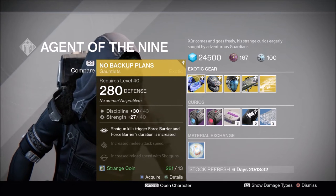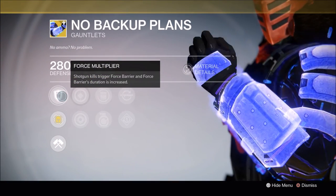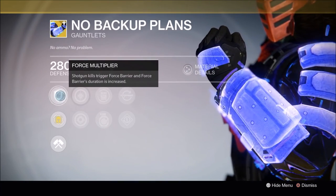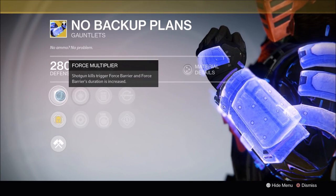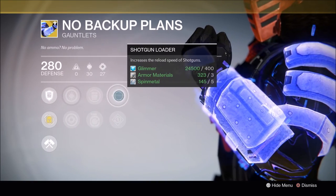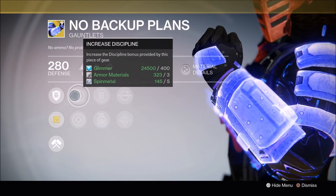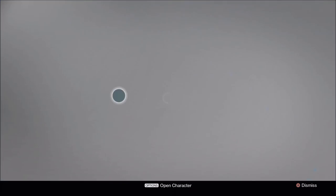Titans, you get No Backup Plans. These have been revamped for Year 2. This is a fun loadout that people have been starting to use, where you use this coupled with a shotgun, and with shotgun kills it triggers Force Barrier. A lot of Titans have been having a lot of fun with this loadout and actually been successful with it. These are not top tier — I would say these are mid to low tier. It's more of a fun loadout if you want to mix things up.